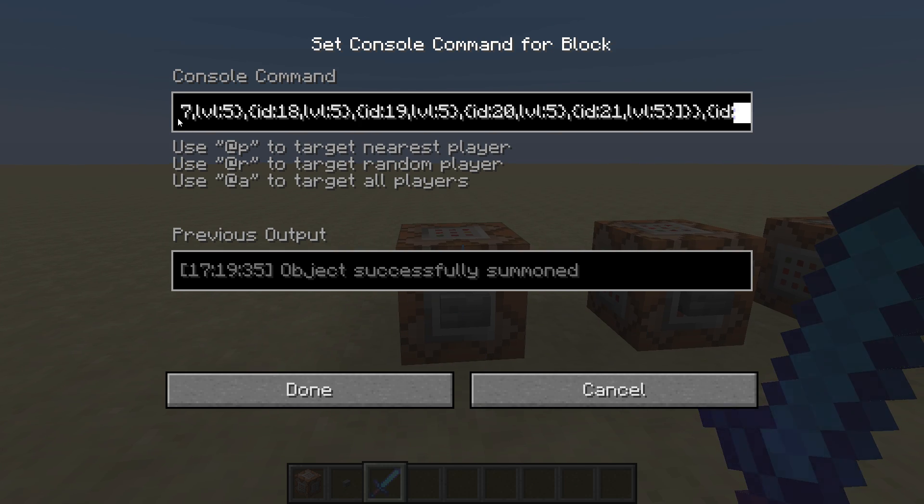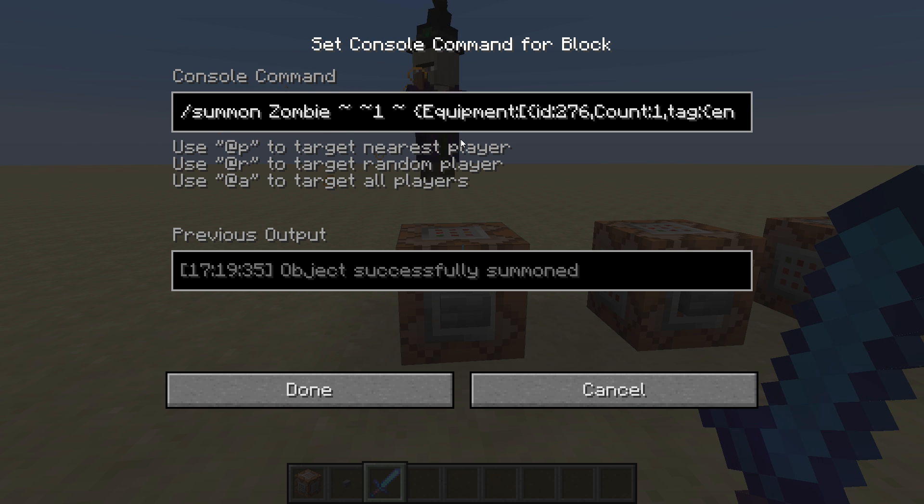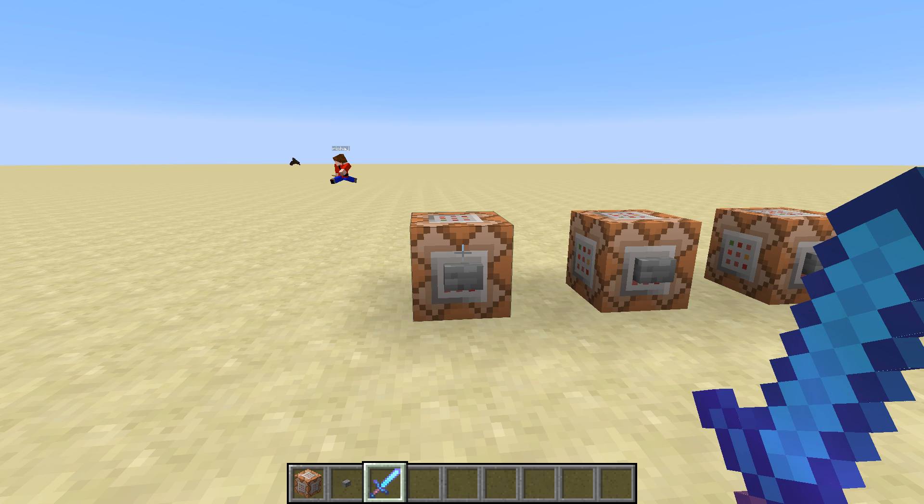There are curly brackets - we've been over this a million times. Equipment. And by the way, every mob name does have to be capitalized with slash summon. Now since there can be multiple things in the equipment, you have a square bracket, then a squiggly bracket to open one of those - with many things. Okay I have to go to dinner, so be right back.